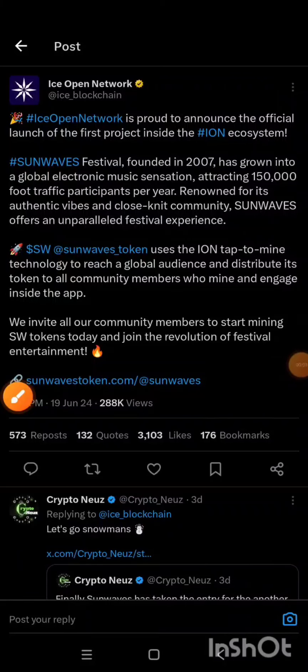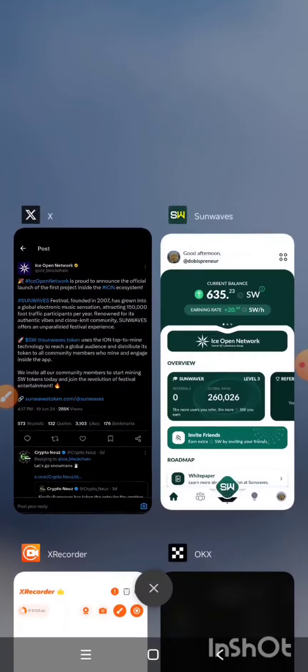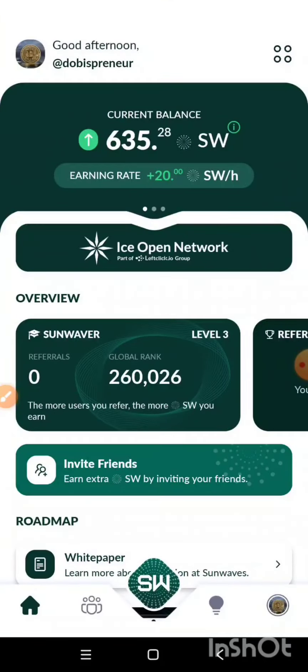It is interesting to know that the ICE team have just launched their first project inside the ICE open network ecosystem, and this first project is known as Sun Waves. Now if you have registered for Sun Waves, this is how the page and interface looks like. This project's mining is just the same as ICE when we mined the ICE token — it follows the same procedure and the same pattern. In this video I'm going to show you how you can boost your earning rate in the Sun Waves mining.